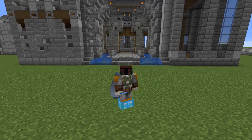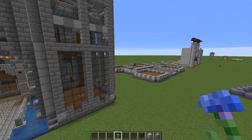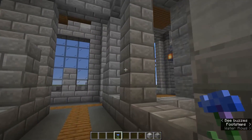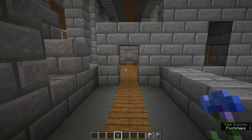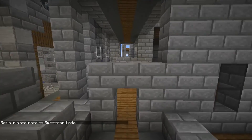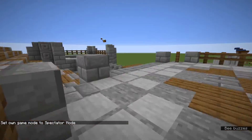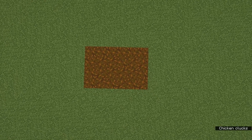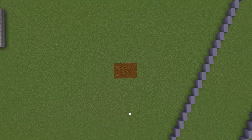Hey, welcome back. Riggs here and I do have something a little different today. I have a base design that I've just kind of come up with the layout for, and I want to show you around briefly and then show you where I found the design, and then we can get into a little bit more of the design decisions. It's a basic castle keep where you walk in and have a few different rooms that you could put all kinds of different projects in.